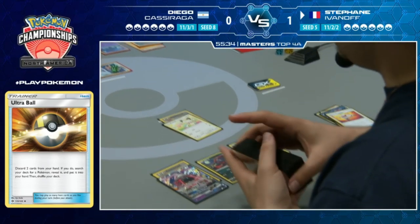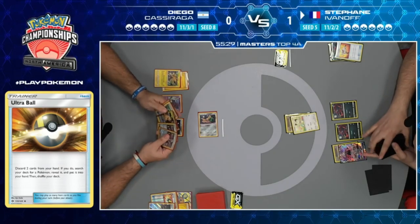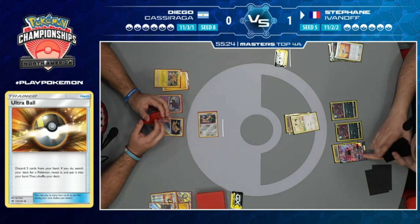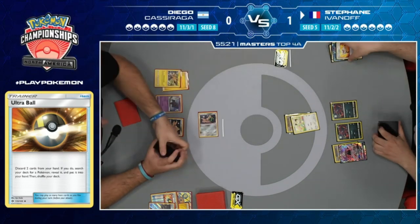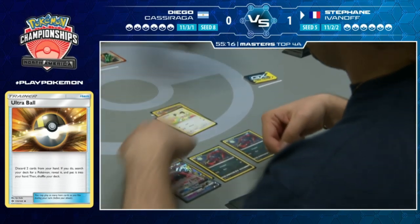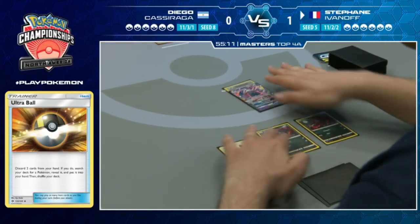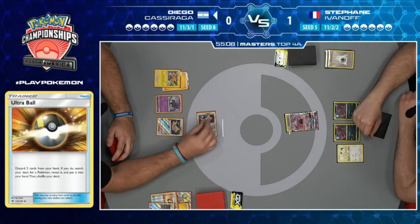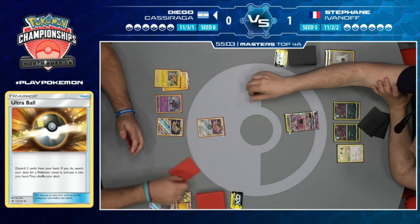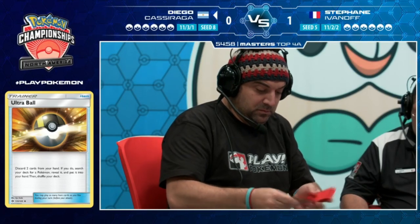Another Zoroark hits the field. I just don't know how I feel about discarding the Zoroarks - and he did start with Stretcher. What if Diego Guzmas one of your Zoroarks? We know he has Guzma in hand. Stefan retreats to Tapu Lele, conserving resources and being cautious about Tapu Koko GX. We see Jirachi take 60 damage and wake up.